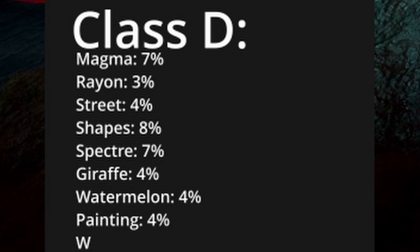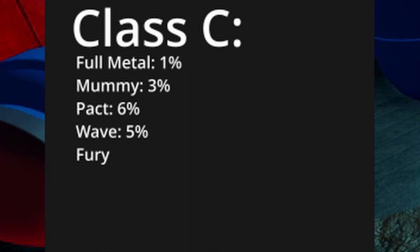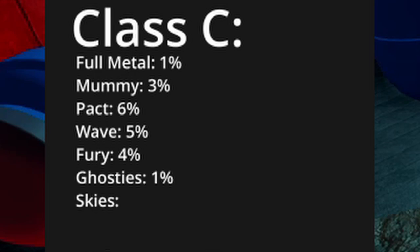There is a 4% chance of getting the watermelon glove, 4% chance for the painting glove, and 2% chance for the white glove. We had 8 metal gloves at the start, so we only gained 1, meaning there is a 1% chance of getting the Full Metal Glove. There is a 3% chance for the Mummy Glove, 6% chance for the Pact Glove, 5% chance for the Wave Glove, 4% chance for the Furry Glove, 1% chance for the Ghosties Glove, 2% chance for the Skies Glove, and 1% chance for the Sands Glove. We had two emerald gloves before, so we gained three, giving a 3% chance for the emerald glove.